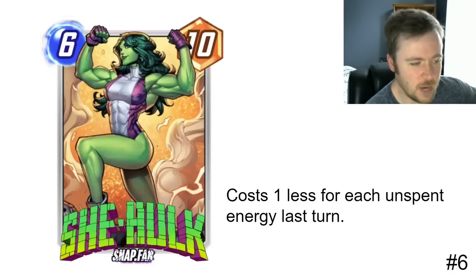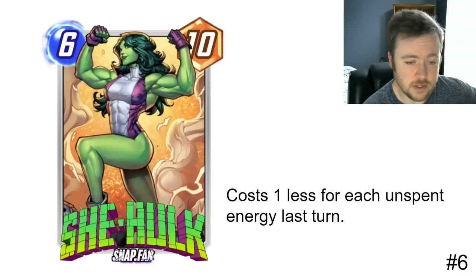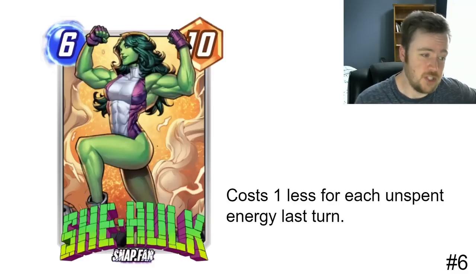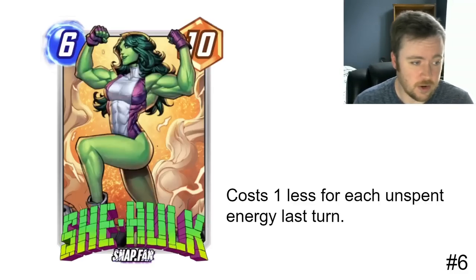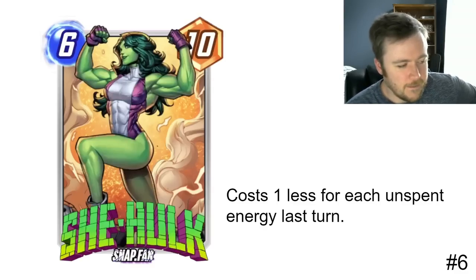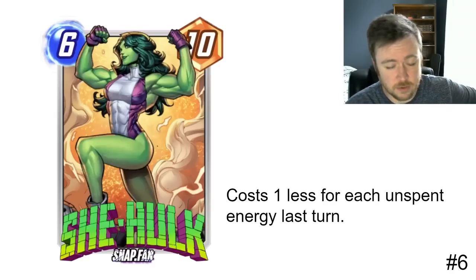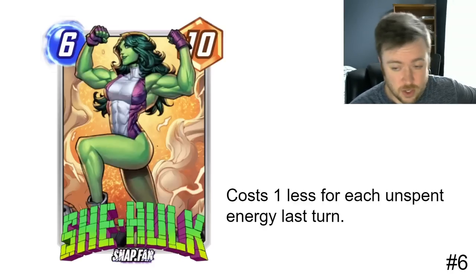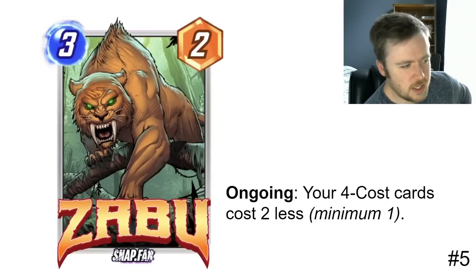What She-Hulk does is give you another way to play Wave on turn five so you can play two cards the next turn. If you play Wave on turn five, you float two mana — She-Hulk goes down to four, then down to two, so you can play her alongside your normal Wave card that costs four, while your opponent can only play one four-cost card. You could also do things like Moon Girl on turn five, spending two mana, then on turn six play double 10-power cards. It's a narrow card, but where it's powerful, it looks extremely powerful — I think it'll make Death Wave even better than it already is.